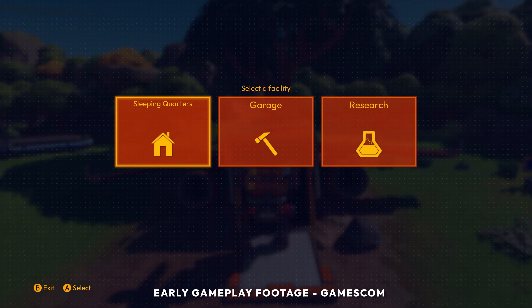In Lightyear Frontier, your mech is your best friend. Upgrade and swap mech modules and customize your mech's look to your preference. Some buildings turn raw resources into refined materials for mech modules in advanced buildings. Sell your crops and collected materials at the merchant to buy other goods and modules.